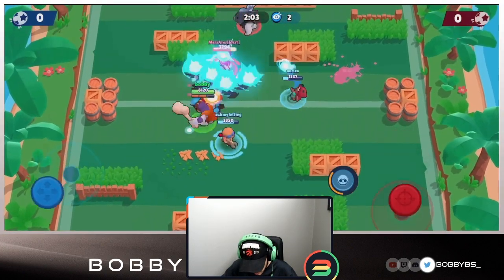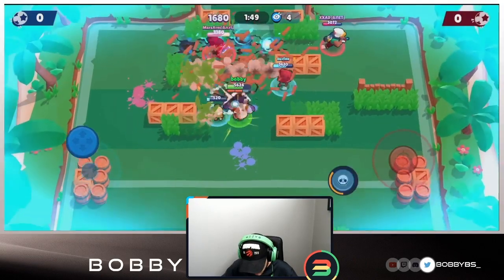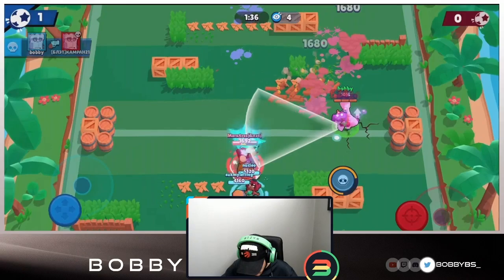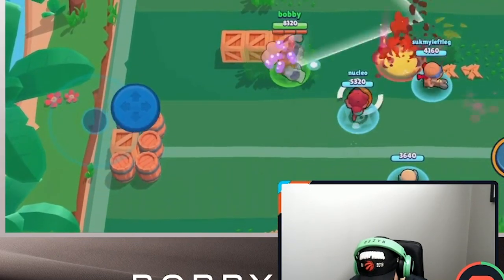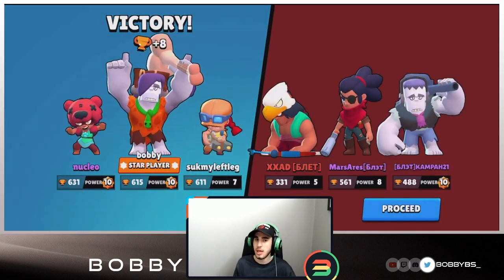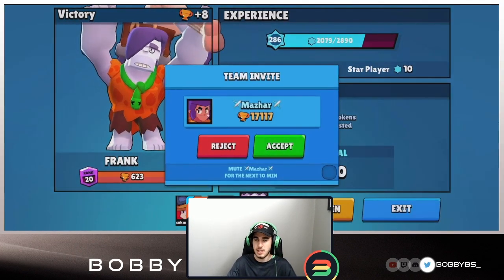Their Shelley has the ball. We're going to take this game into our own hands and not trust the randoms. I break the wall, get past the Shelley, and score the first goal - 1-0. Moving to the right side, I get my super off and pick up two kills. The Nita won't pass me the ball, so I go for the triple stun, get the triple kill, put the ball in the net, and that ends the game. We dominate to go 2-0.